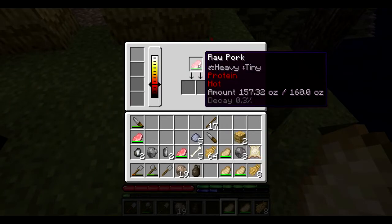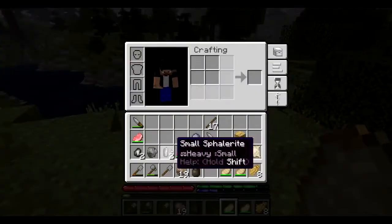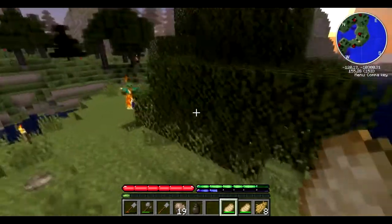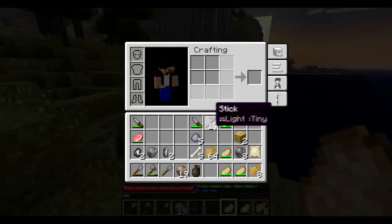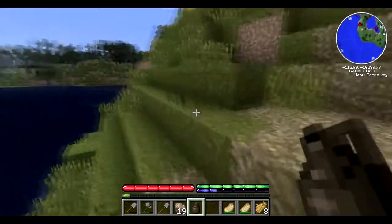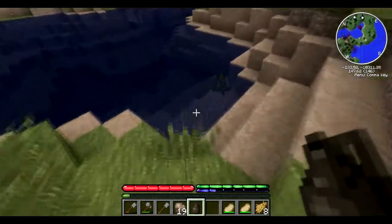If you hover over the food, it says 'decay' at the bottom. When you see that decay indicator, you use a knife on the food and it cuts out the decayed part of the meat - I think you don't get as much hunger back with the decay on it. With our ceramic jug we can drink water, but you need to find drinking water - sea water doesn't work.